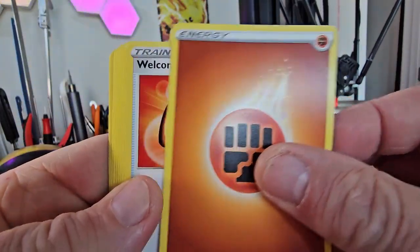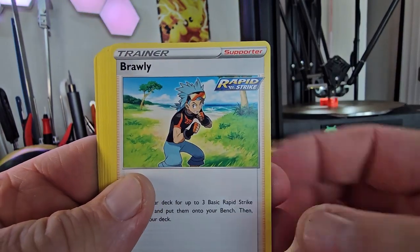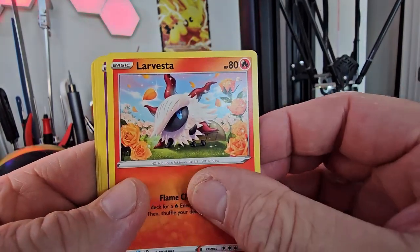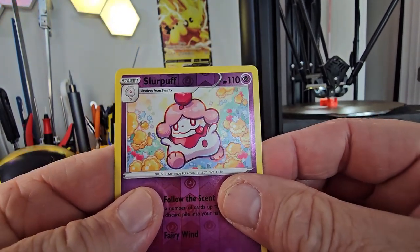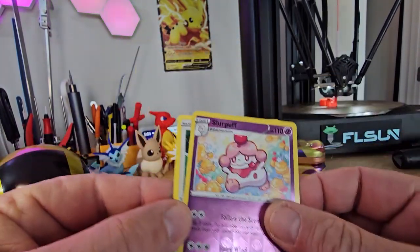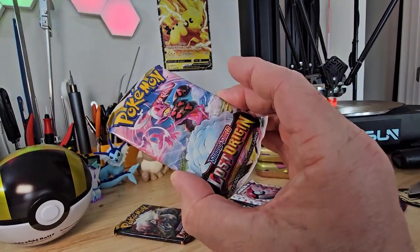Let's see what we got here. The Lantern. Cleffa. Froakie. Rockruff — a reverse. And... wah wah. Maybe we'll do better with Lost Origin!